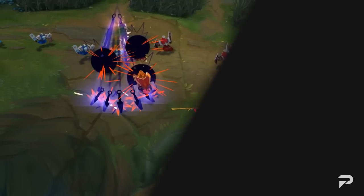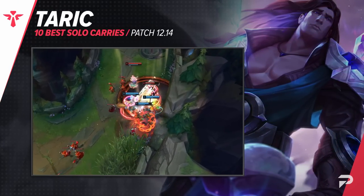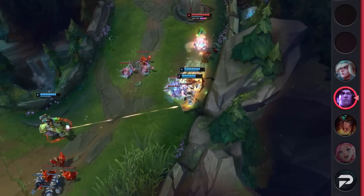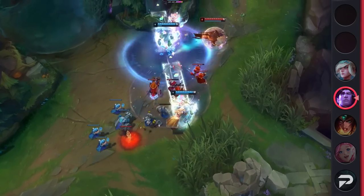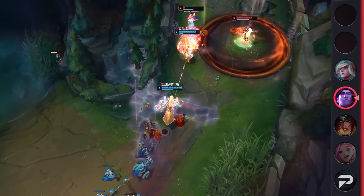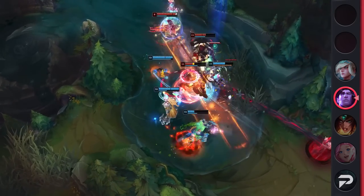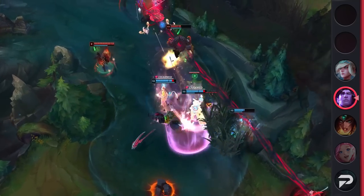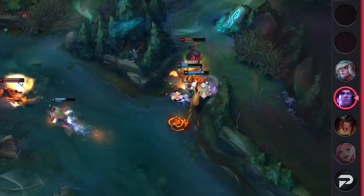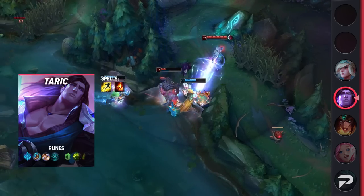Starting off our last few champions beautifully, we've got the gem lord himself — Taric. Thanks to the meta favoring skirmish champions, you cannot be surprised to find Taric here. As long as he's able to basic attack the enemy, he pretty much has no cooldowns and can infinitely heal, shield, and stun — well, until he runs out of mana. Taric's laning may seem rough at first, but with enough practice you'll be able to pick winning fights with ease. Overall, if you want a support that can beat up the enemy and nearly 1v1 anyone, be sure to check out Taric.